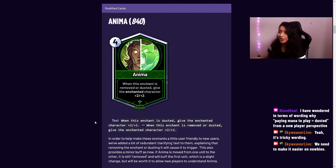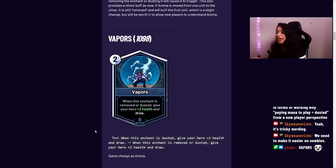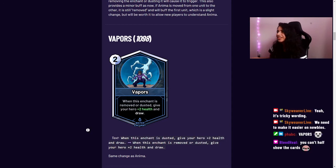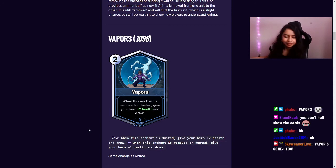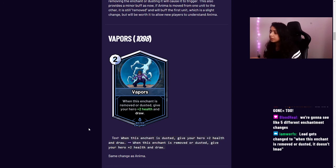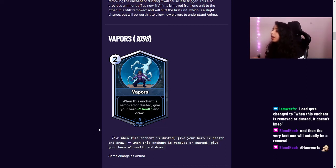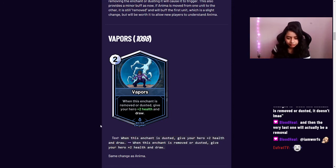Vapors has the same kind of change — mostly a text clarification, functionally the same as Anima. As a minor note, for consistency this does provide a minor buff to Vapors and Anima: if a card says 'steal target attachment' and steals your own Anima, Anima will trigger as it moves from one unit to the next. There's currently no card in the game that does this, but there is one way to pull it off thanks to another card in this patch.